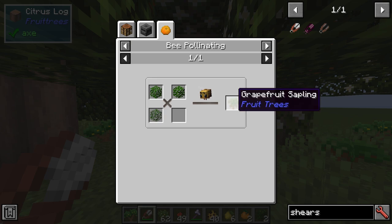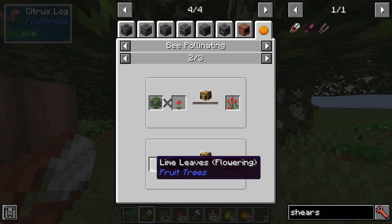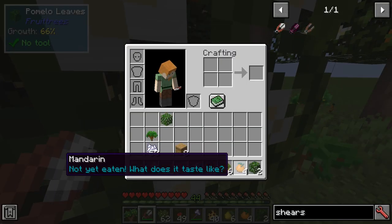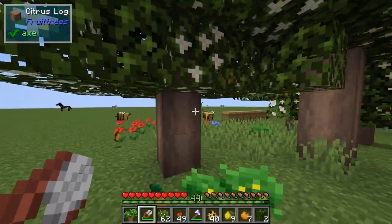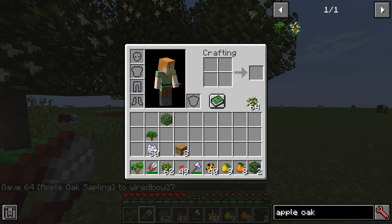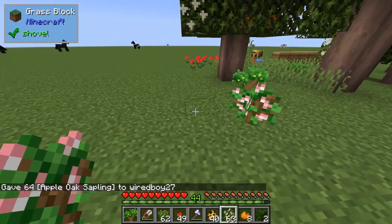So we could then actually get to the Grapefruit stage. Citron and Lime we've done. Apple Oak and Poppy, Lime and Mandarin — that'll give me Orange. Let's put some Apple Oak down as well. There's a little bit of a mess here. I'm really curious to see how the flower breeding works — I might do a separate thing for this.